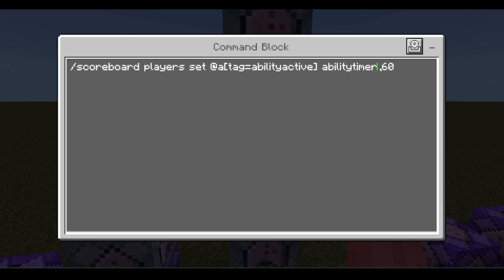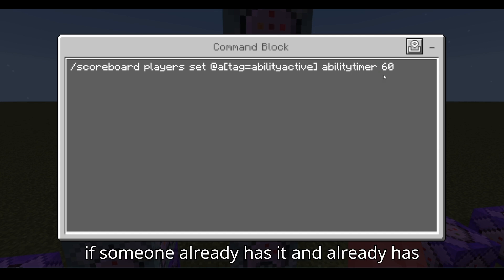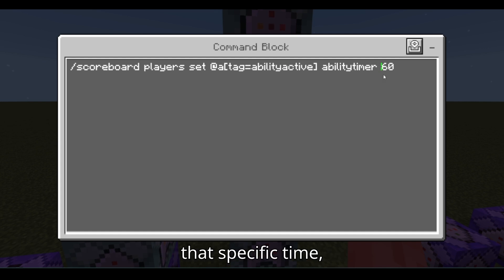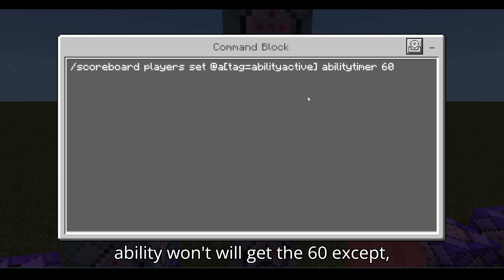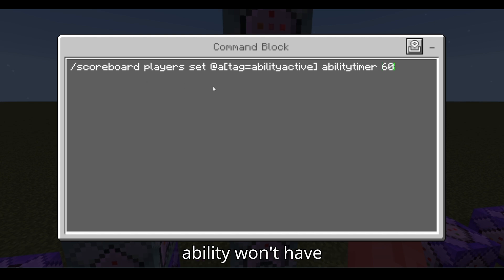Chain conditional always active — this is so every single player that gets an ability has the ability at 60. We have different tags so if someone already has the ability and already has that specific time, we have a separate tag, so the new players starting the ability will get set to 60, but the players that already have the ability won't have their score reset back to 60.